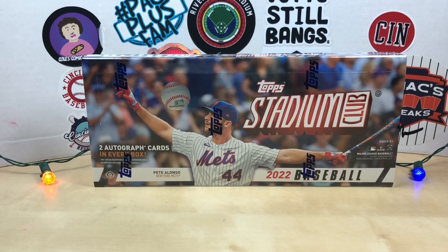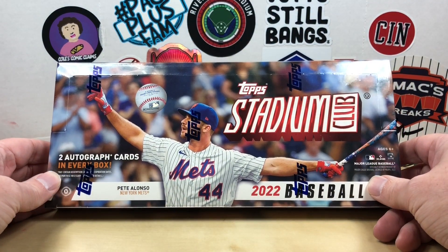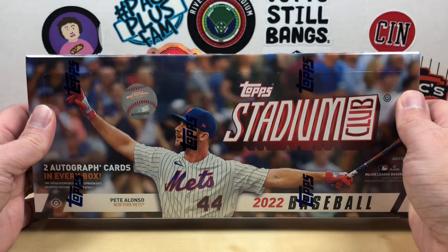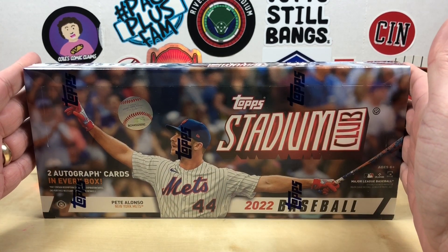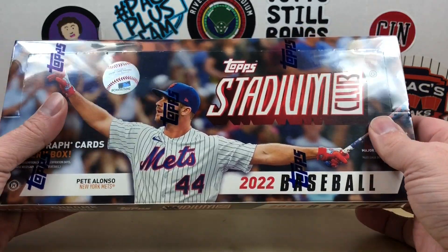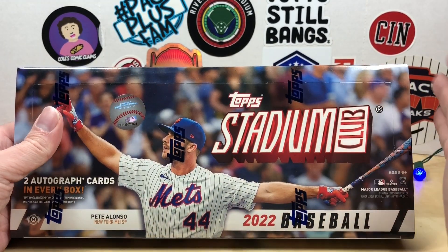Hey, what's going on everybody, welcome back to Grizzly's Cards, hope you're having a great day. Coming up on Christmas, it's time to rip some 2022 Stadium Club. I got this box on National Hobby Shop Day at my LCS — they had these for a hundred dollars and I had $120 credit from the MVP trade-back program, so I cashed those in.